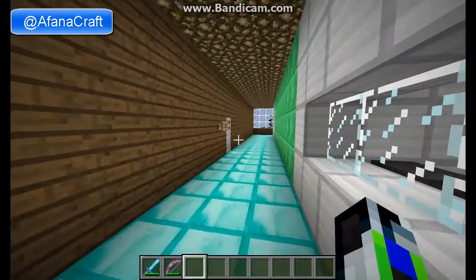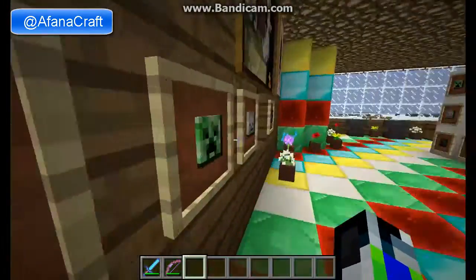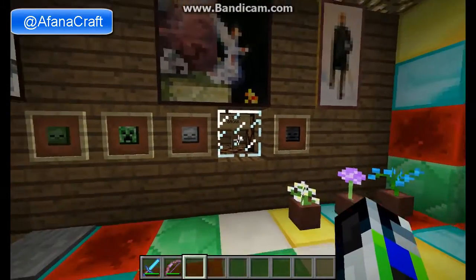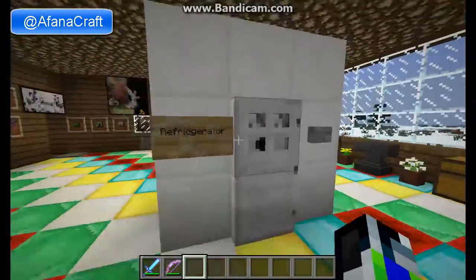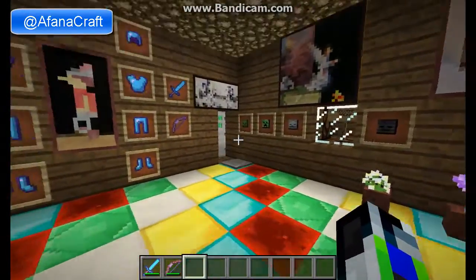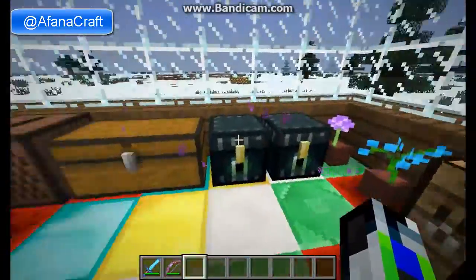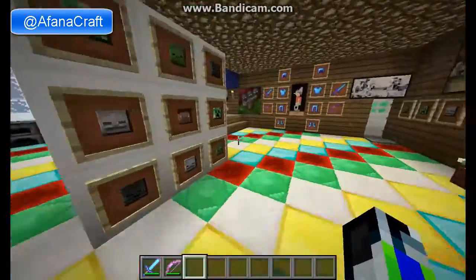Now we'll go on to — I guess this should go before that one — this is the master suite. You go in here and you see 'welcome back,' because it lights up when you press the button. There are paintings all around the place, a fridge in the middle of the room — just a random fridge in the middle of the room, because it's a master suite so it has to have a fridge. There's a head mounted on the wall, paintings, two full sets of armor, a nice double bed, flower pots, furnaces, crafting tables, chests, two boxes and handles, and a nice little bathroom right here.